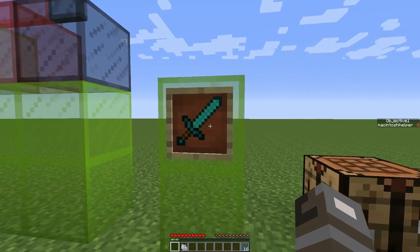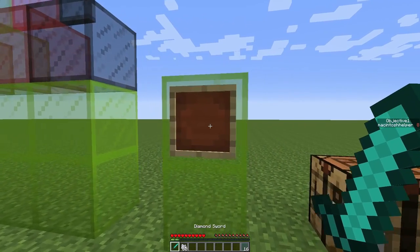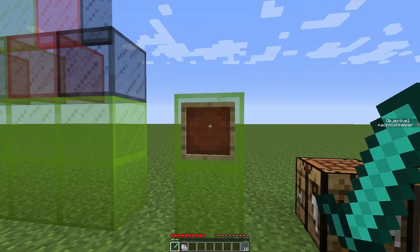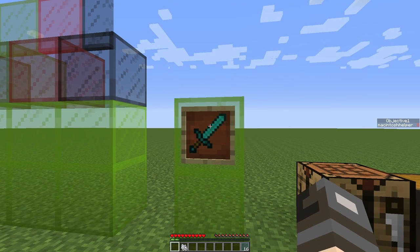Another change worth mentioning: if you have an item in an item frame and you hit it, then you get the item out of the item frame without the item frame breaking at the same time. But if you want to get the item frame also, you just need to hit it twice.